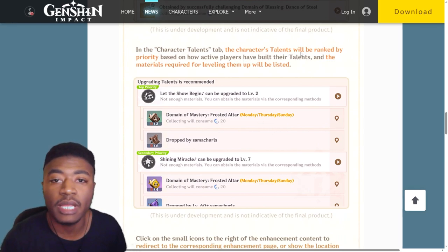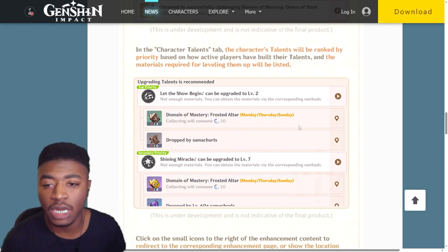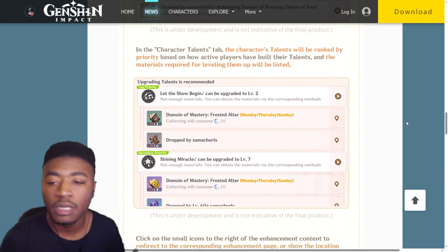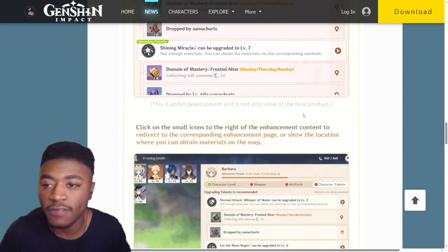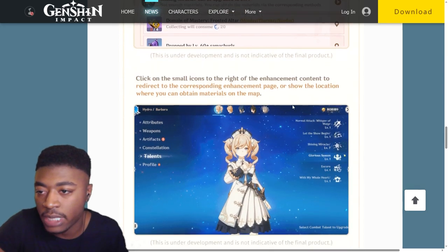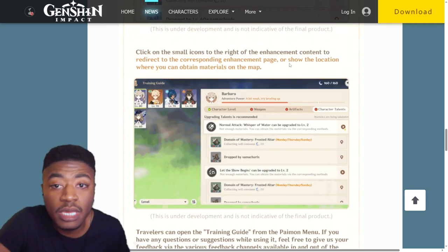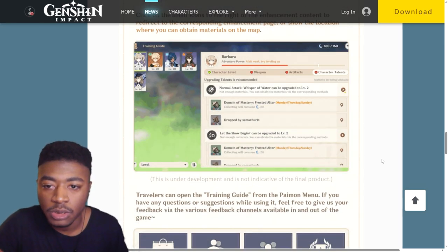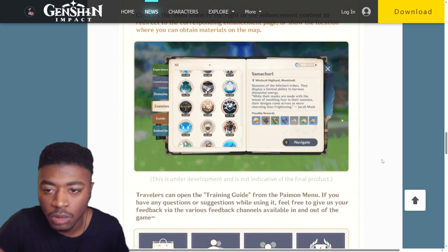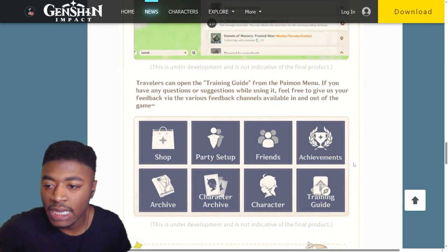The character talent tab will rank the character's talents by priority - and even that sometimes can be a little off. This is actually kind of huge though - it actually tells you Monday, Thursday, Sunday in the guide, so you have a place to go to know when you can farm this stuff. It's kind of a complicated system finding the days, so that's nice. You can click on small icons on the right of the enhancement content to redirect to the enhancement page or show the location where you can obtain materials on the map. So Barbara opens up the menu and they'll show you your adventure book and where some materials are.